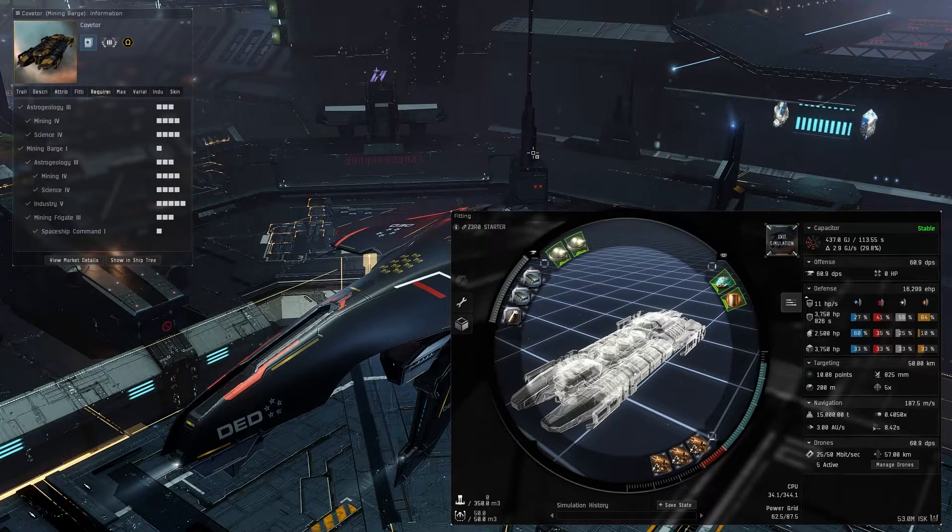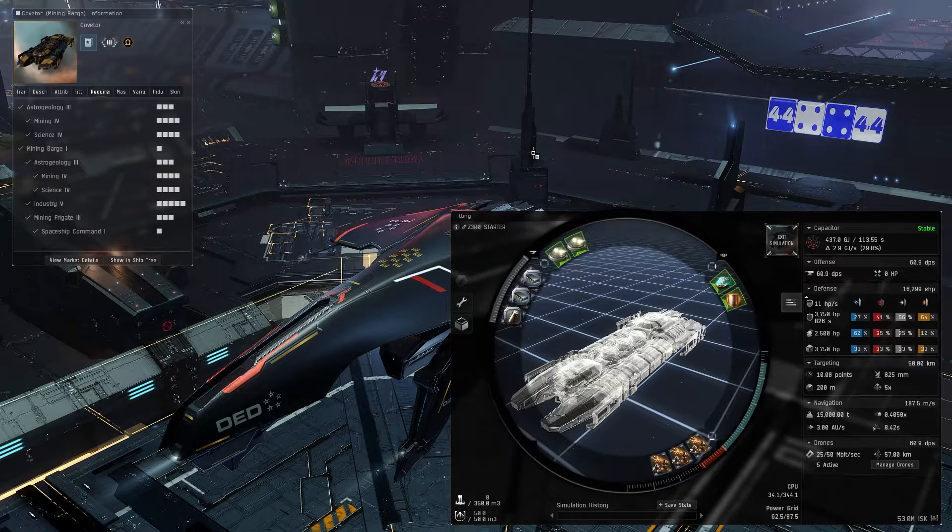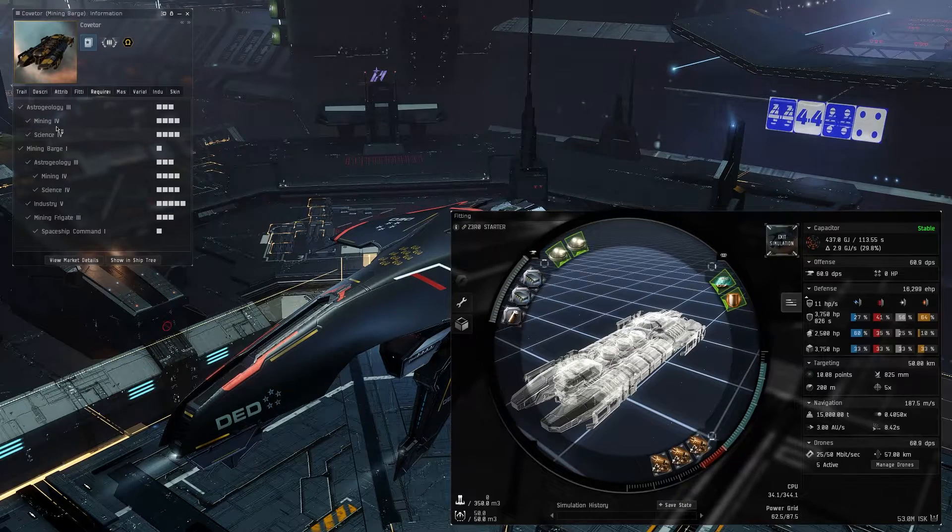Welcome back to another EVE Online mining video. This is going to be for the Coveter, your fleet mining ship in the mining barge class. It has very weak tank, but the purpose of this ship is to be in a mining fleet, to be boosted, and just have a really high amount of yield for a very low cycle time.